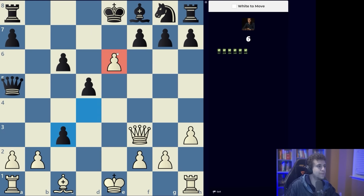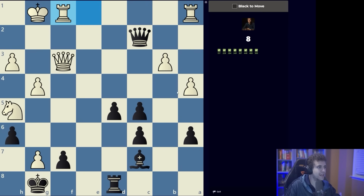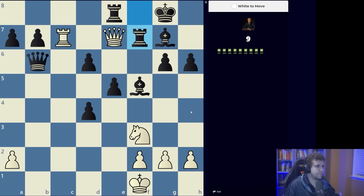Again, simple checkmate in two. We've got contact on f7, we go for mate. First thing I see is the battery — can we go to g7? No. Can we go to h8? Yes. Again I see the battery that we can build on h2 — that's a checkmate.